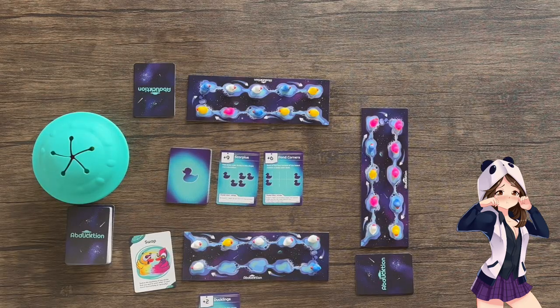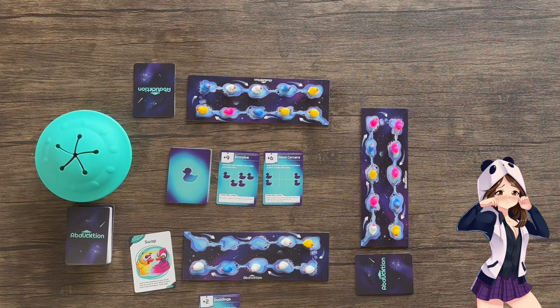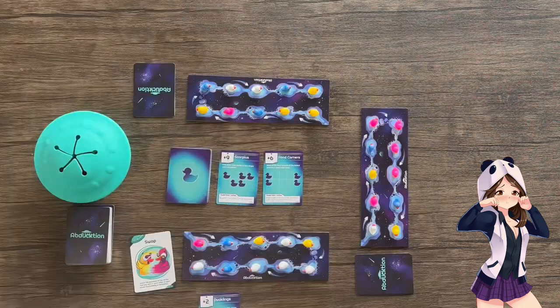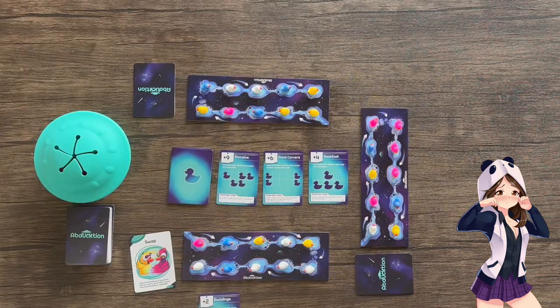At that point, I'm going to shift all of the ducks on my board downstream — just follow the arrows — and then fill the pond with new ducks taken from the UFO. Since a formation card was collected this turn, I'm going to flip a new one over. Then, since I used action cards, I'm going to draw another so that I have a hand of 3.